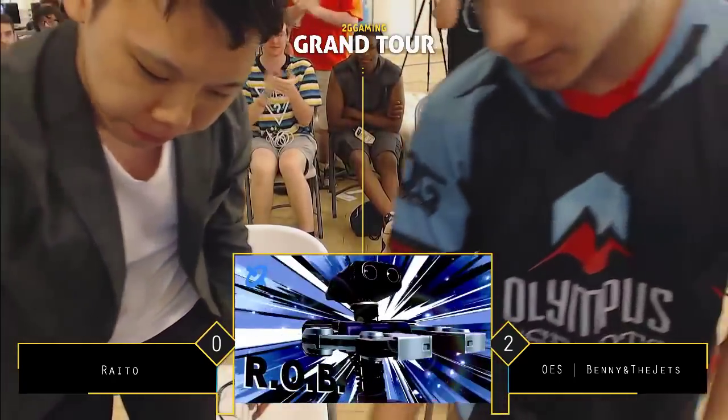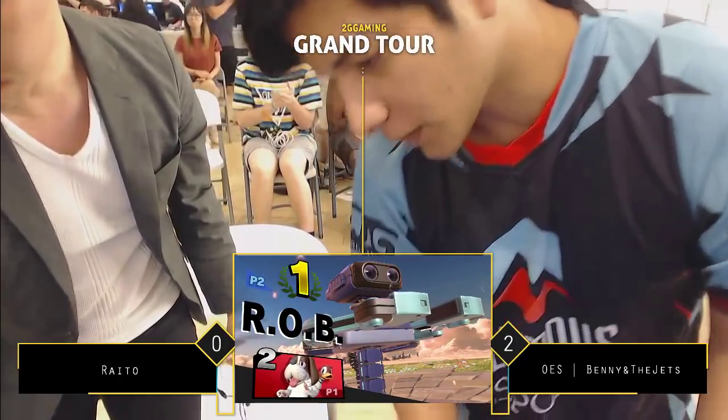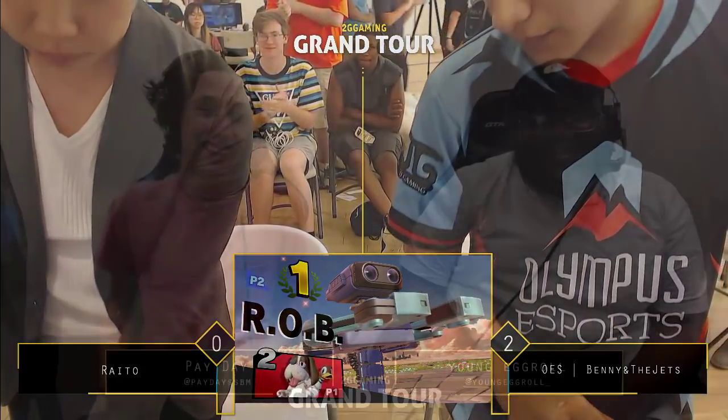And he closes it out — 3-0 over Rido, one of Japan's finest. This is one of South Carolina's finest. SC takes it, man. Rido does have a chance to pull it back in losers — he definitely has a good opportunity there. But Benny plays Fatality next. It's a SC versus Georgia classic. Oh my God, we've been battling for ages.